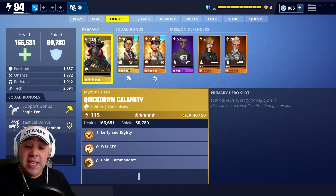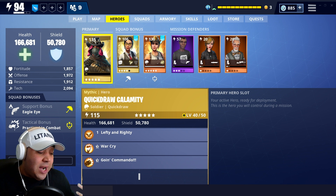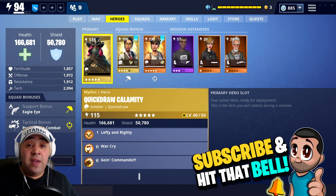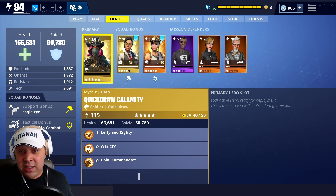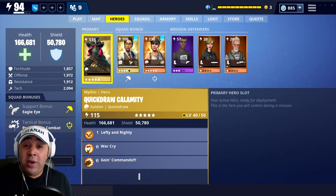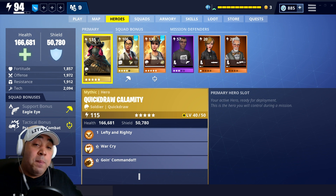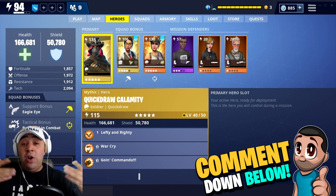I just wish this hero had a little bit more wave clear. She's got Lefty Righty, War Cry, and Going Commando - which you could argue is an AOE skill, but I find it far too situational. A quick Frag Grenade to the ground, or even Shockwave, would be much more effective. If she had Shockwave, you'd see a completely different hero - she could put distance between herself and the husks and then get the pistol back out and clear with The Judge. I'd love to see Epic Games swap Going Commando for Shockwave, or Frag Grenades, which are more versatile and open up more tactical slot options.